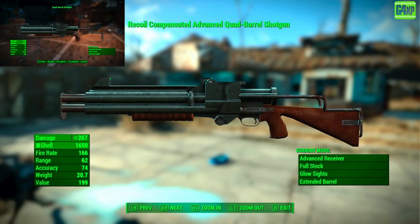After modding it, I moved the damage from 135 to 267, the fire rate from 33 to 166, added some range from zero to 62, and got accuracy up to 74. I did that with an advanced receiver, full stock, glowing sights, and extended barrel. It's even crazier than it was at stock.